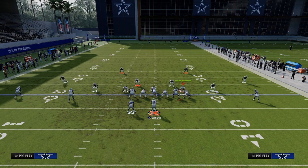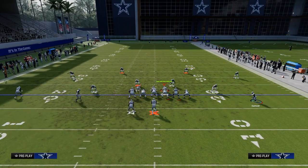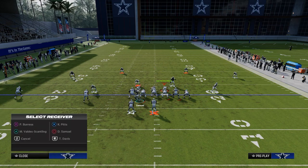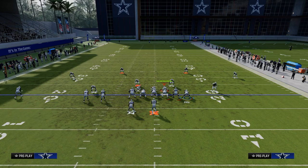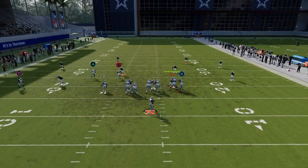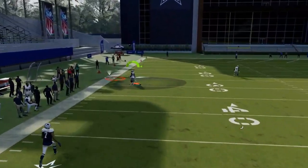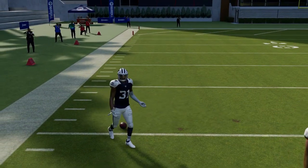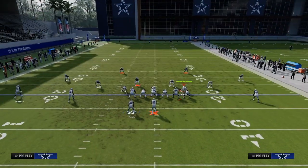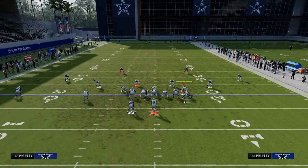I'd advise smart routing this and fading the guy if you want. Then this could be a curl or a trail. You'd throw that to the left — pass lead down outside. There are other ways to beat cover two ultimately, but this one does a decent job.